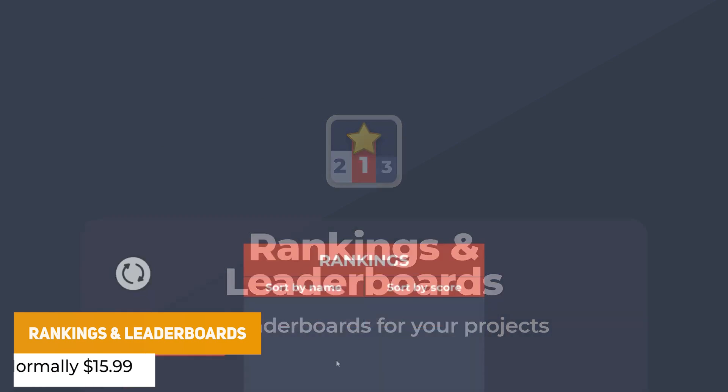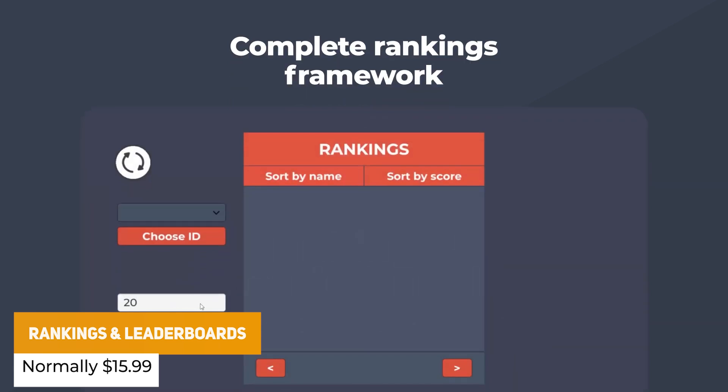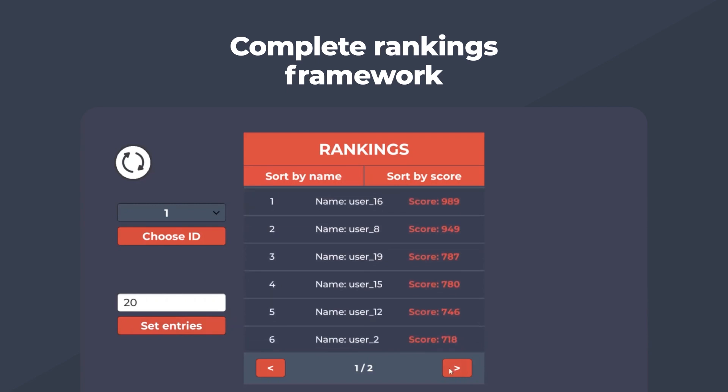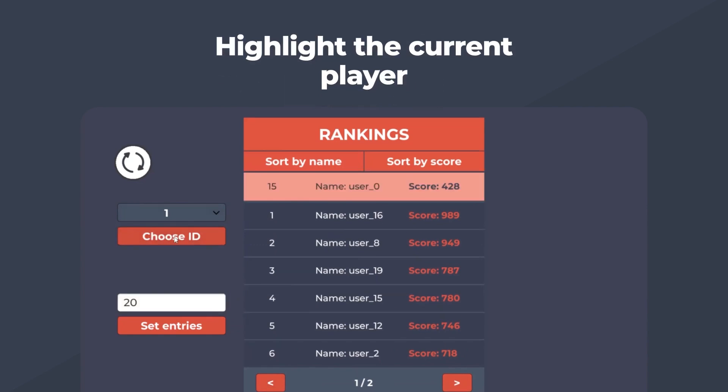We've got Ranking and Leaderboards, which is a foundation for easily creating your own leaderboards, including things like sorting, highlighting and user end feedback. It has a full demo with leaderboards with JSON data.